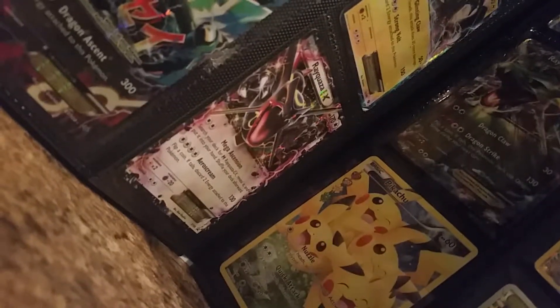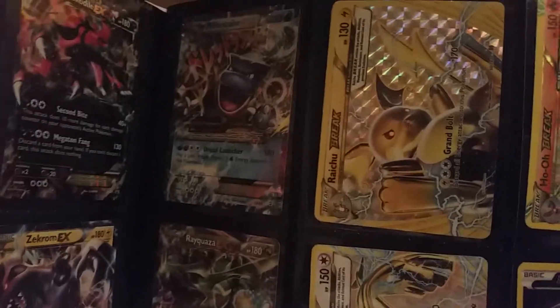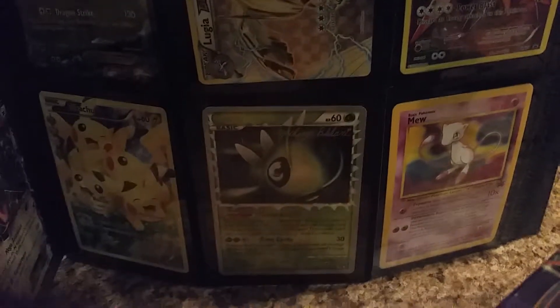Jolteon EX, Zapdance Full Art, Rishram EX, Diol EX, Mega Charizard EX, Kiraum EX, Sikirama EX, Tyrantar EX, Mega Rayquaza EX Dragon type, Rayquaza EX Normal type, Rayquaza EX Dragon type, Mega Blastoise EX, Rayquaza Break, Lugia Break, Arceus Full Art, Mew from 1995, Gold Plated Celebi, and Full Art Pikachu.